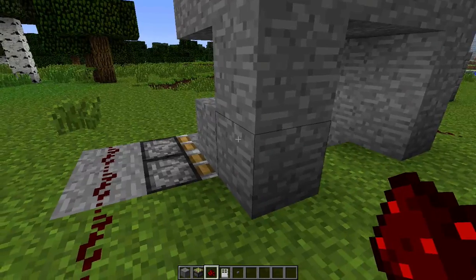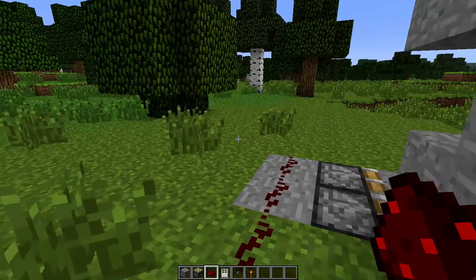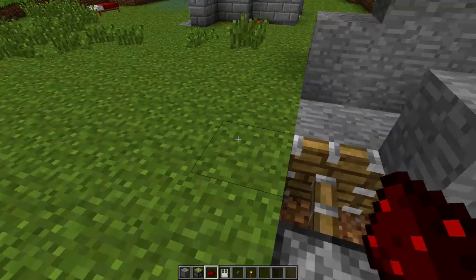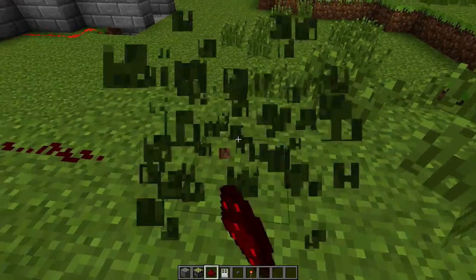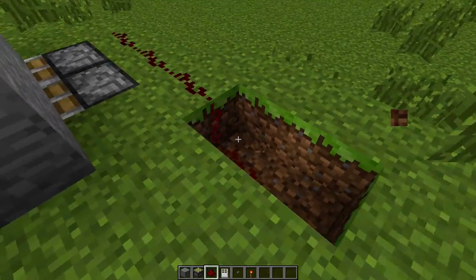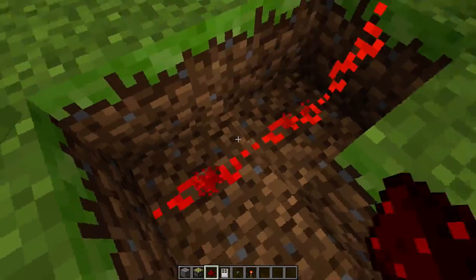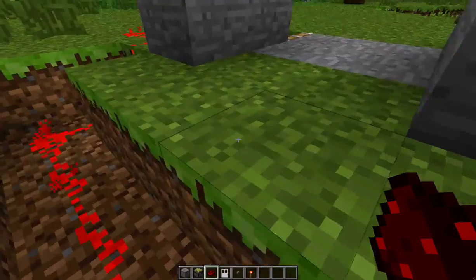So what we're gonna do here is we're gonna take redstone and just go like that, up both sides. Now we need a redstone torch. We put it there and we connect the redstone in, and that side is now turned on. Now we've got to connect this side up too, so what we're gonna have to do is go down. You want to try not to use any repeaters or delays on this — if you do, do it the same on both sides so that the timing's right.